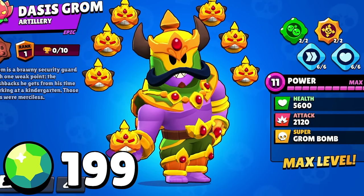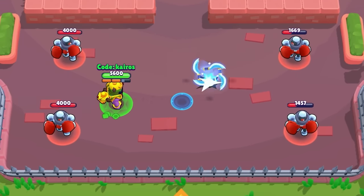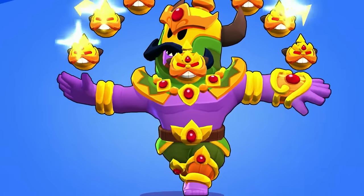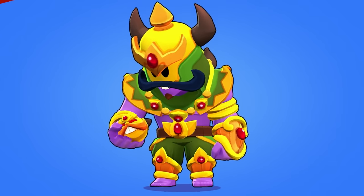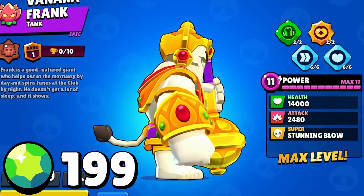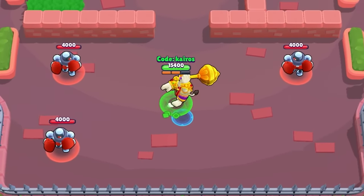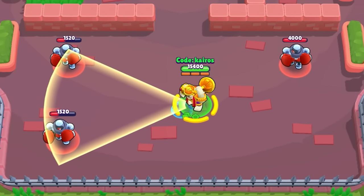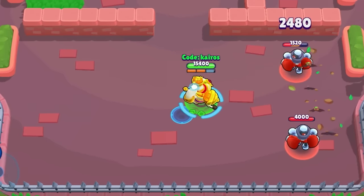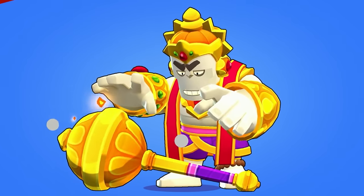For Dasis Grom's attacks he fires cool bombs with knives that explode out, and his super is a big spirit warrior that explodes in all directions. Next is Venera Frank, also 199 gems — Frank even has a little tail. For his attacks he smashes waves of dirt, and I think they are mountains he summons at enemies — there are tiny little trees growing on them. For his super it looks like he summons golden mountains. He does a really cool trick with his hammer when he wins.